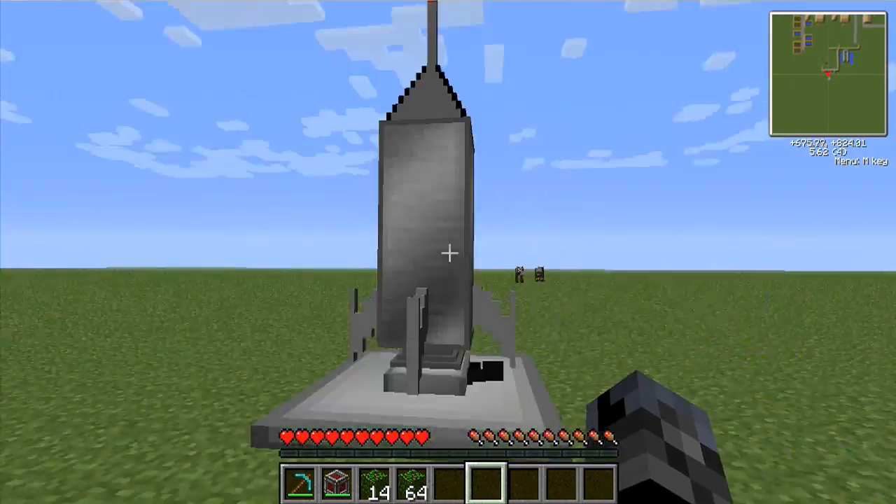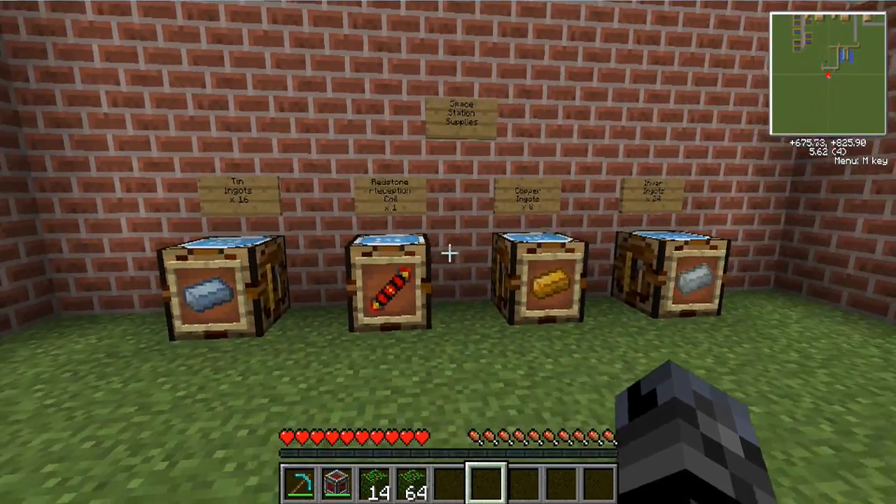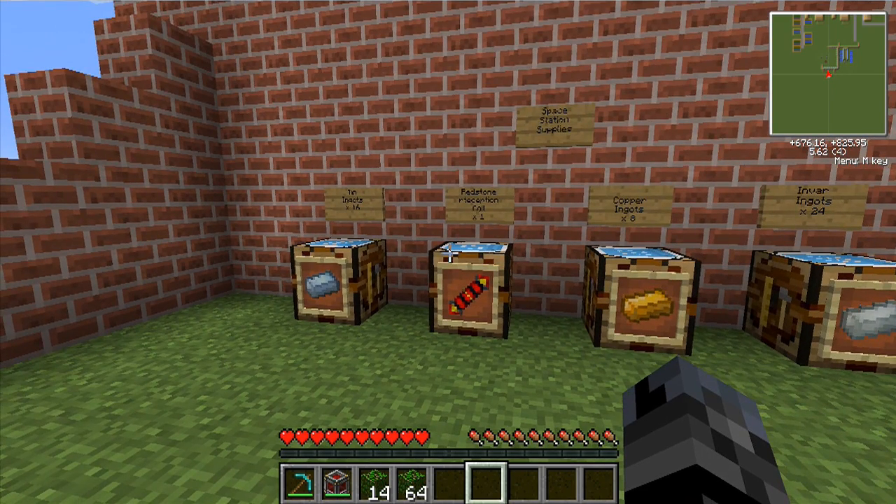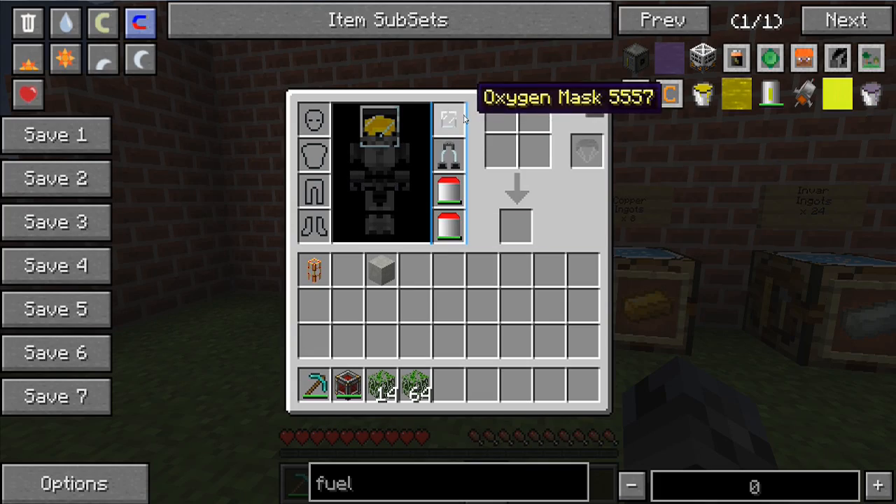The things you will need when you're up there are literally the same as what you need to survive on the moon: an oxygen collector, leaves, oxygen pipe, and you're also going to need an oxygen bubble distributor. Plus you're going to need your oxygen mask, oxygen gear, and two oxygen tanks.